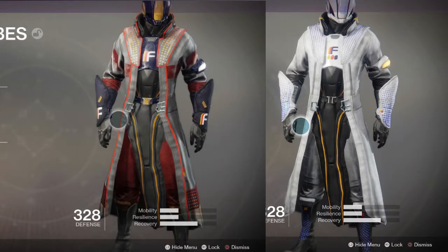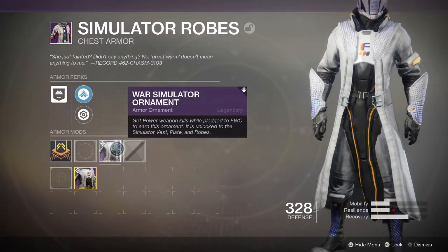Next we have the chest armour and again there's no materialistic or styling changes. It's just this new, cleaner paint scheme applied to the armour. To get this ornament you're going to have to get power weapon kills while pledged to Future War Cult. The easiest way to do this is to run strikes with a sword equipped, because it will get you the most kills with the least amount of ammo.